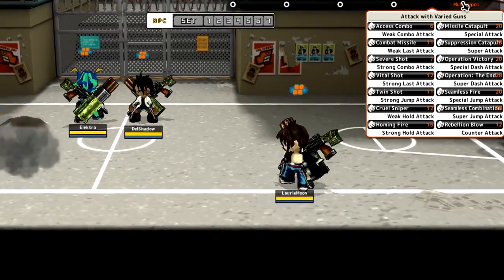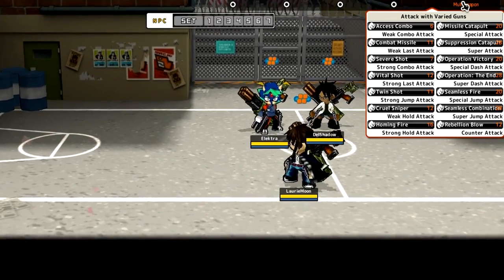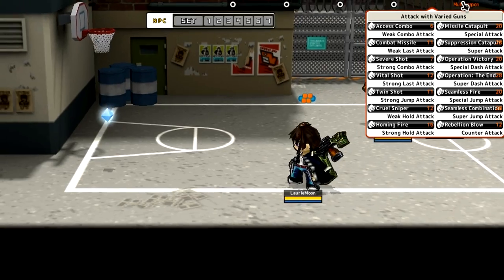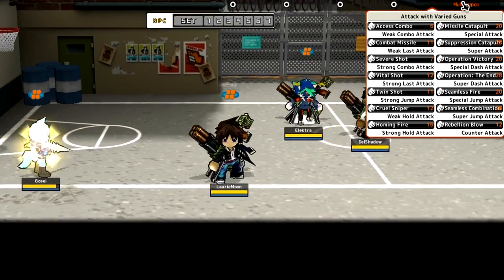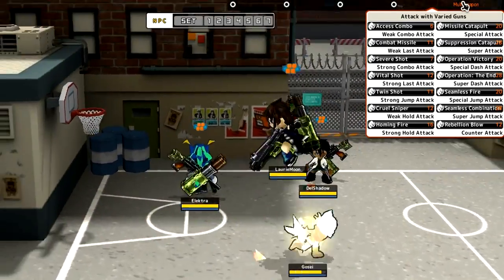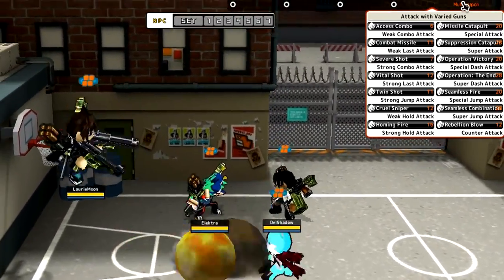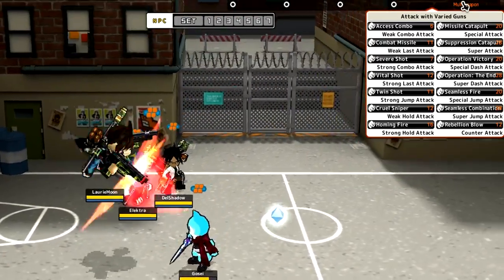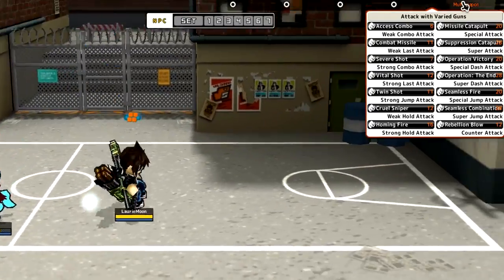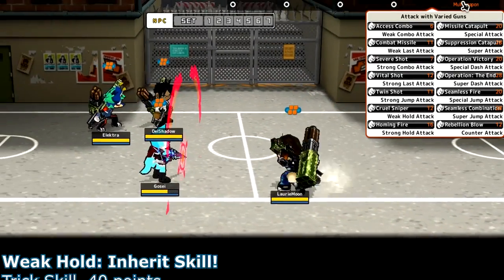A little bit more range still - and that was the strong hold by accident. It doesn't look like the attacks are holdable here either, just lots of range, generic good ranged attacks. Twin shot is the strong jump attack - you're shooting down twice. Gose actually described this accessory earlier as Raging Grace without the swords, and I'm seeing it now with the jump especially, shooting those two bullets down.